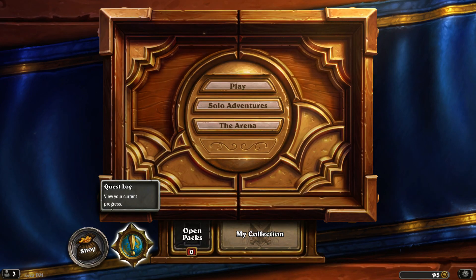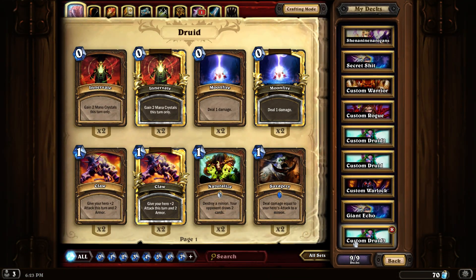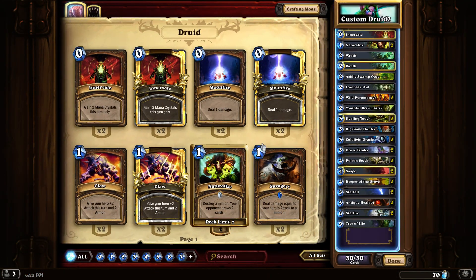Yo, what's up dudes? How is it going today? We're playing a little bit of a new Druid that has emerged from the shadows of the reddits, which is actually a really cool deck. It's a mill Druid. It works surprisingly well against any class that isn't Druid - doesn't work against Druid, you won't win against Druid - but against everything else it works really really well. Let me go ahead and show it off.